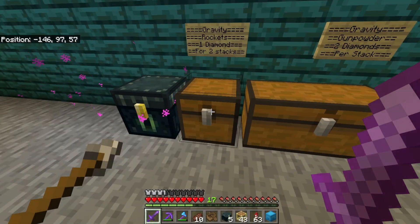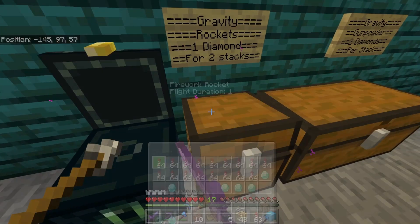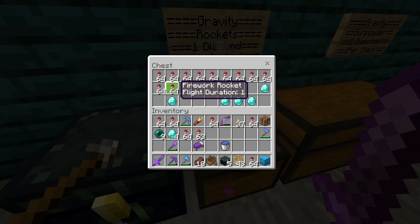We got one diamond for two stacks — can do. We'll buy two, four, six, eight — yeah, that'll be good for now, eight stacks. One, two, three, four diamonds.